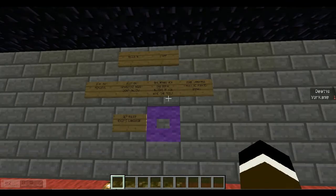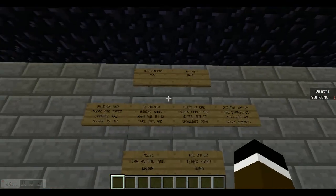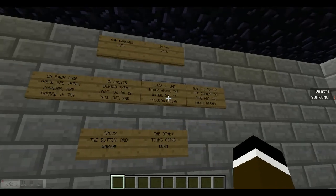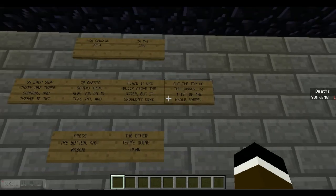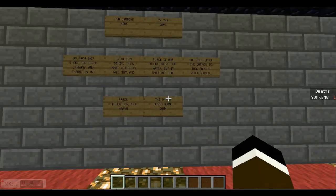You spawn in this little room. On each ship there are three cannons with TNT just behind them. To use a TNT cannon, take the TNT and place it one block above the water, but it shouldn't come out the top of the cannon. Do this for the whole barrel, press the button, and the other team's going down. That's a simple guide to using a TNT cannon.